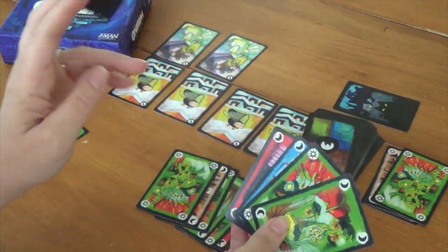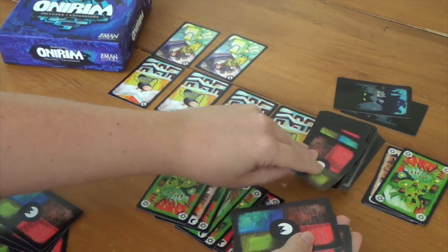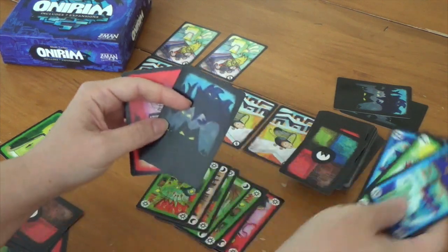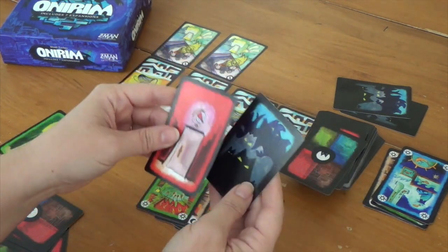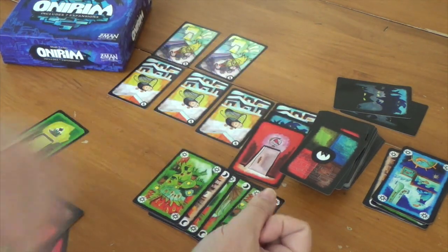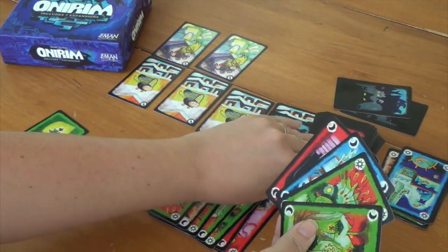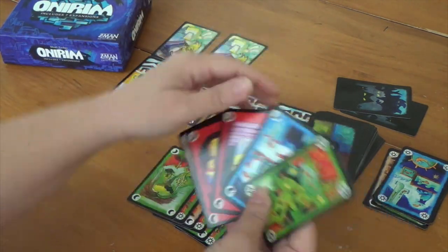Last time being greedy worked — let's be greedy again. Discard the nightmare card and toss the next five. Oh, that was a bad idea. We lose three cards discarded forever. The remaining two would normally go into limbo and be shuffled back in — instead they get caught by this dream catcher. That's good because we handled one of them, but bad because if we free this dream catcher that nightmare gets shuffled back in.